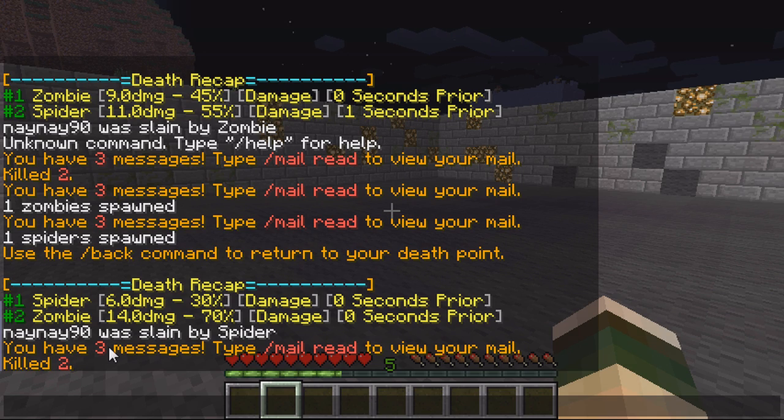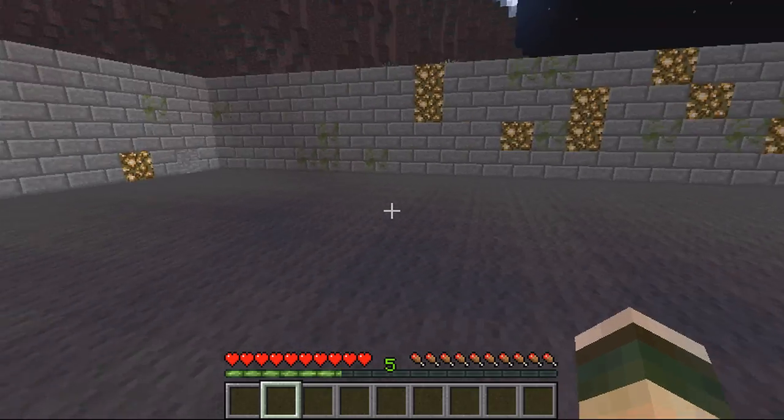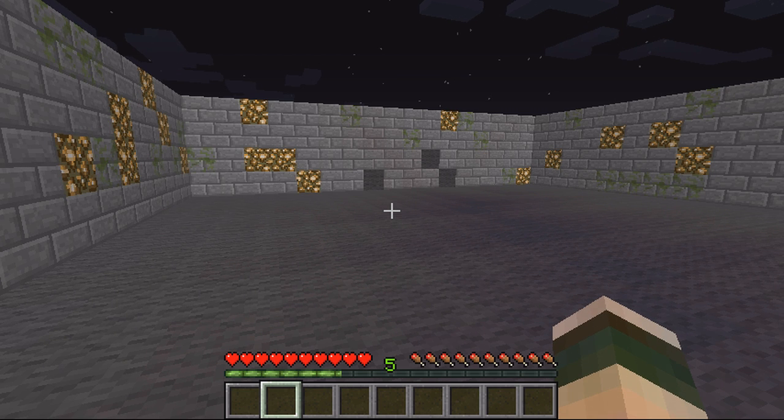I really like this plugin because it does add something to the game. I think it's a good idea to be able to see what caused the most damage. In a team fight where you're fighting a couple of players, it will tell you which player caused the most damage, which means next time you fight you'll know which player to avoid or which player to focus.